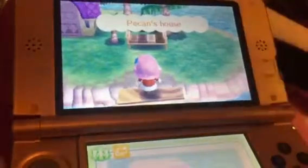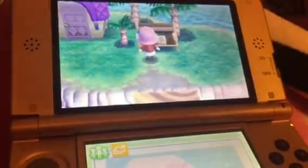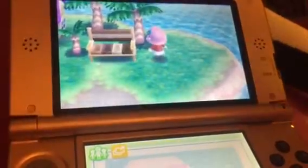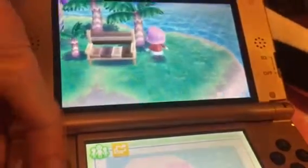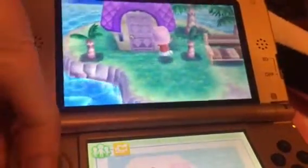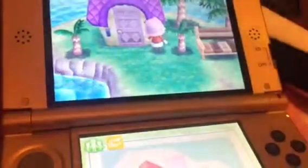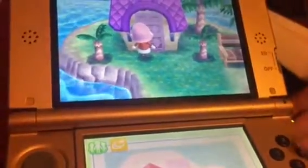Let's try Pectin next. I just put a Pectin sign in right here, and also the modern wood bench and some palm trees. There's a pink door, an orange wavy exterior, and a purple roof.